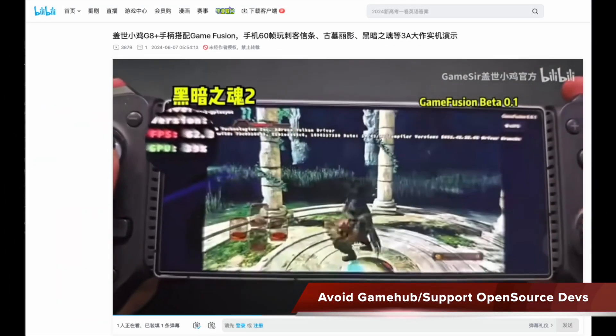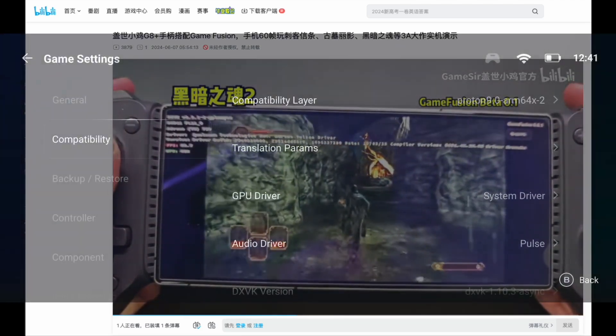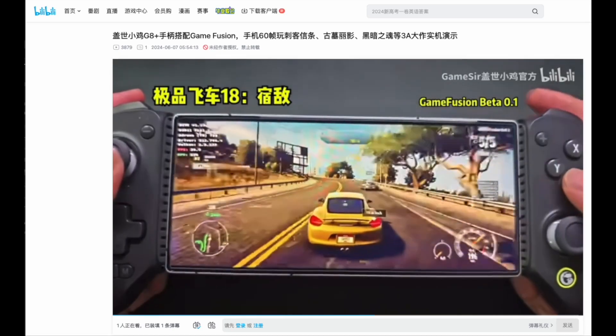Since Gamehub was announced last year, everybody was excited about what AgNS developers could offer. They directly introduced Adreno Tools Wrapper, Proton Build, and a custom GUI, which is great and very interesting — so also new stuff by its own.